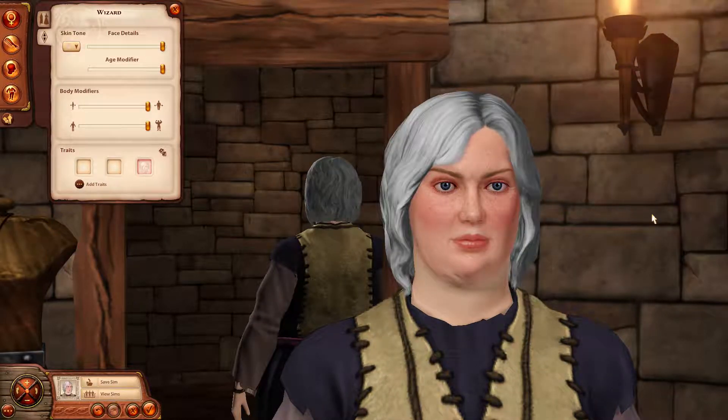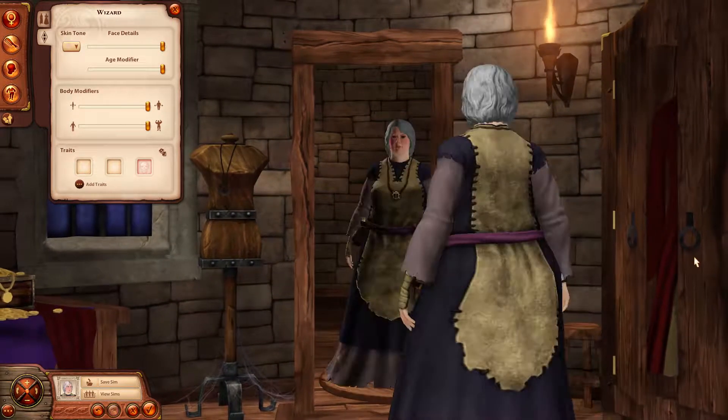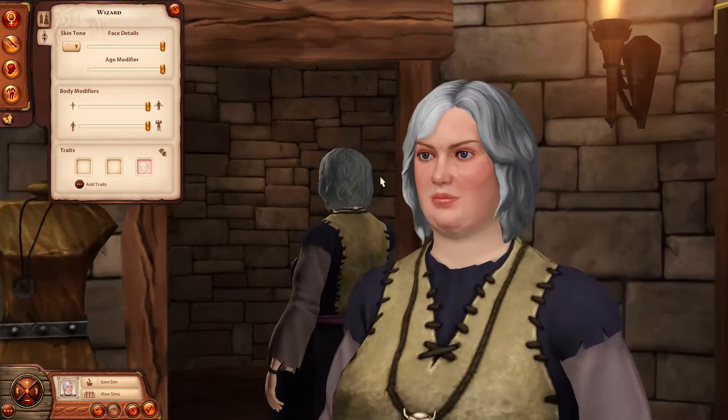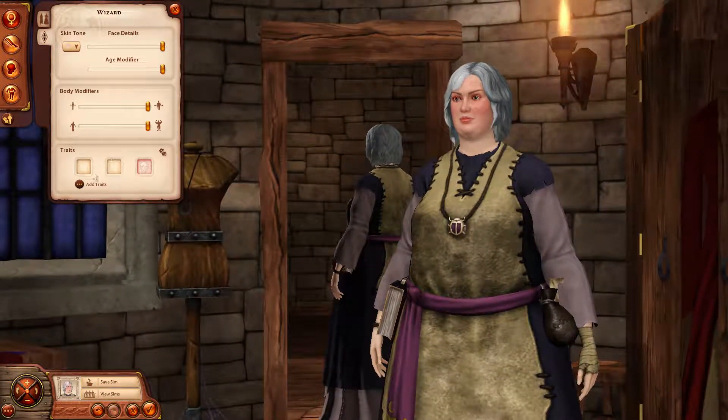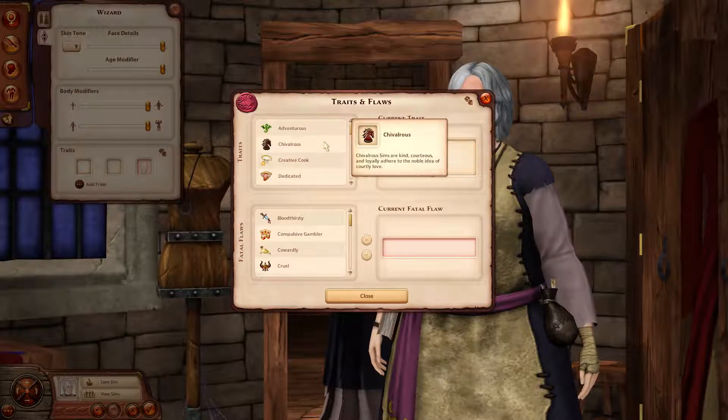We could make her heavy — you know what, I think I might want to do that. She gives me this Ursula vibe. Okay, let's give her her traits: there's adventurous, chivalrous, creative, cook, dedicated, earthy, eloquent, evil, excitable, friendly, fun-loving, good, greedy, haggler, hopeful, orphan, jokester, loves family, scholarly, solitary, unkempt, vain.